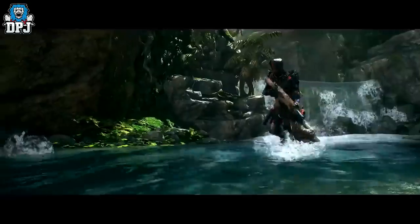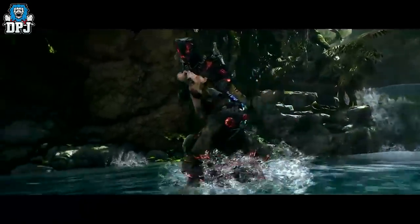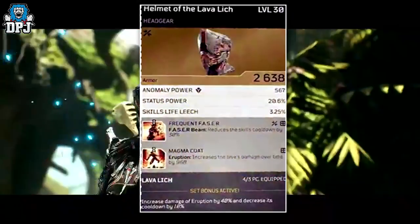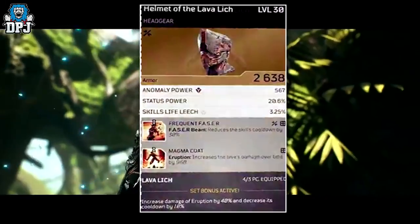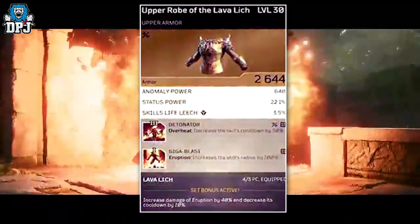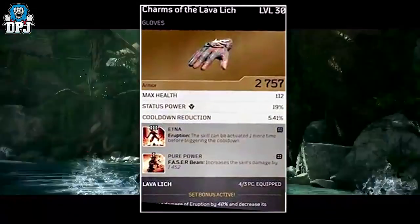Looking pretty cool for sure. The armor set they showcase for the pyromancer is called the Lava Lich set. It's a 5-piece set and wearing 3 of the 5 pieces increases damage of Eruption by 40% and decreases cooldown by 10%, which is pretty good.